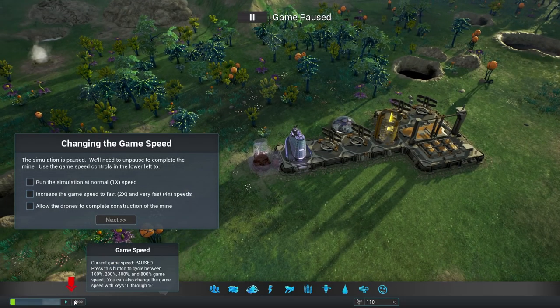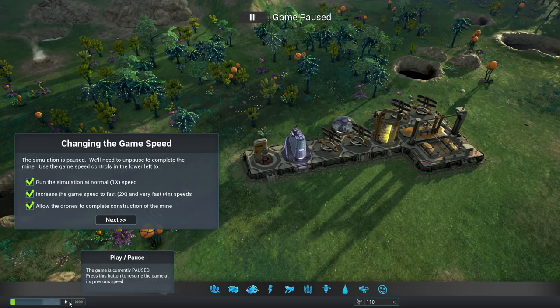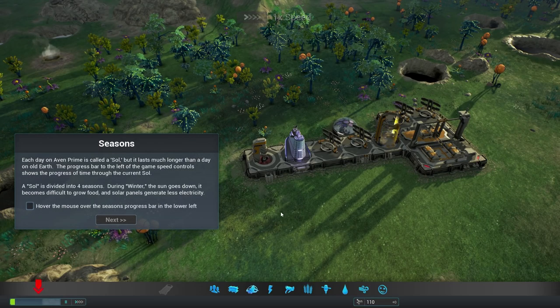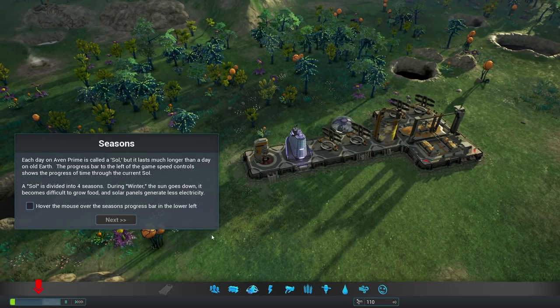Changing the game speed — up to 800%. Each day on Avon Prime is called a Sol, but it lasts much longer than a day on Old Earth. The progress bar to the left of the game speed controls shows the progress of time through the current Sol. A Sol is divided into four seasons. During winter the sun goes down, it becomes difficult to grow food, and solar panels generate less electricity. Makes sense.